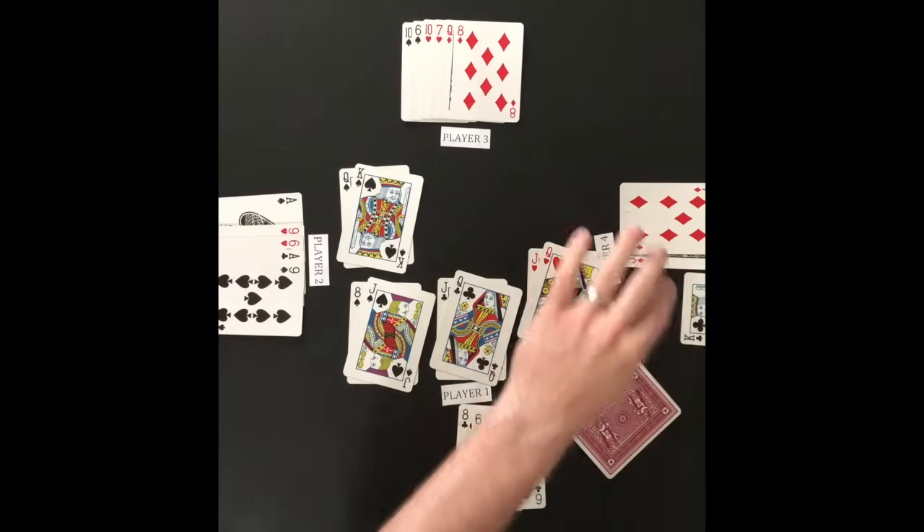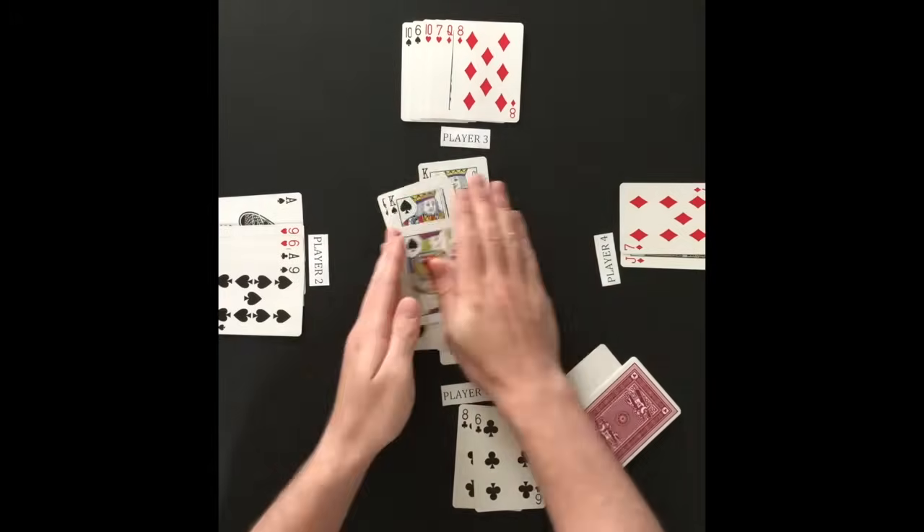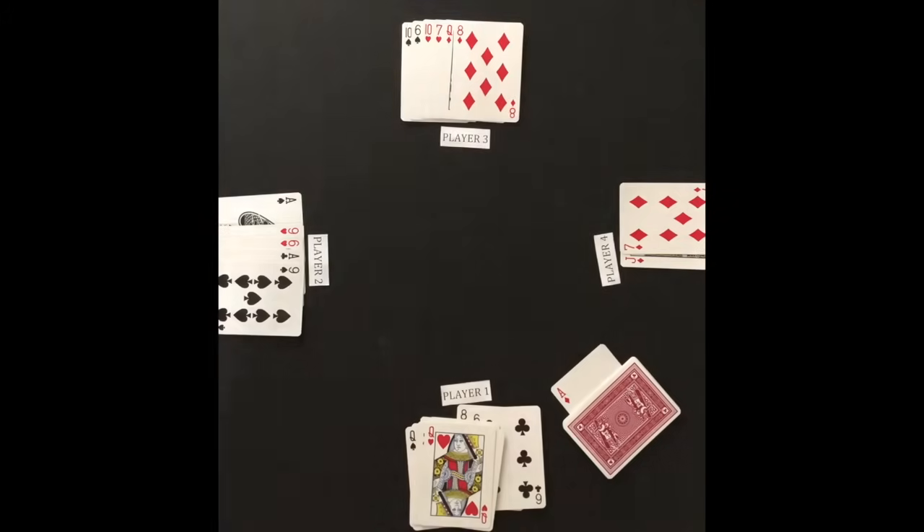If a defender cannot defend an attack, he must add all the cards from the middle to his hand and loses his turn to attack. Player 1 was unsuccessful in defending and adds all the cards to his hand.